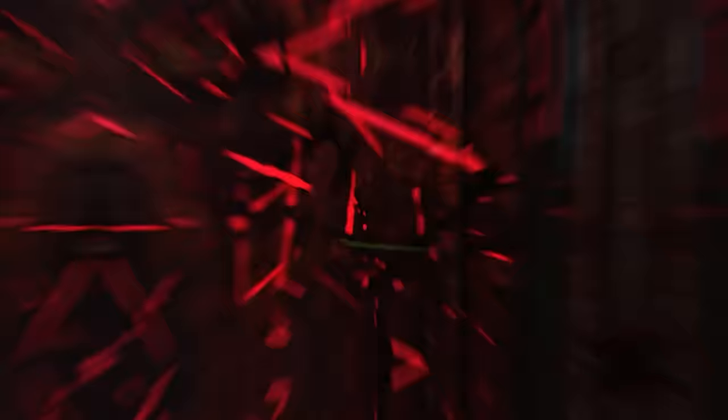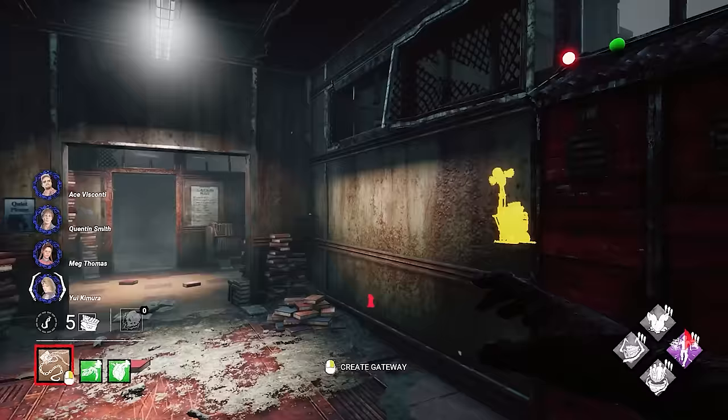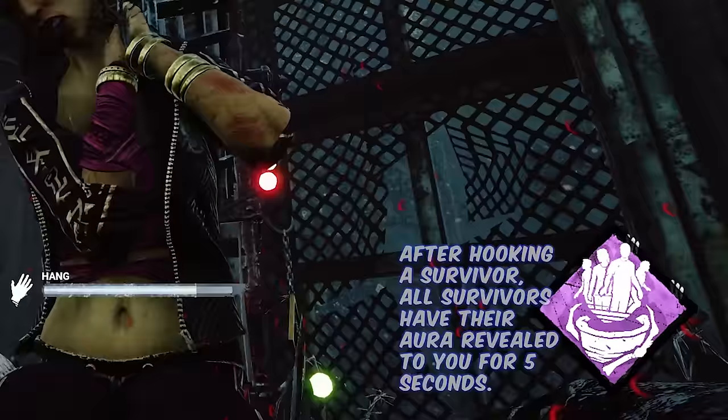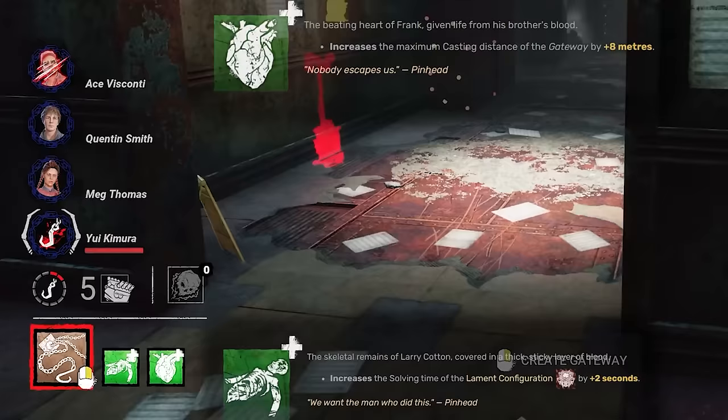The box chooses the spawn point furthest away from every player in the match. Keeping track of the box and every survivor position is not that simple, but the rest of our build makes that easy. Lethal Pursuer shows every survivor at the start of the game, and Barbecue and Chili makes survivors show us where the box actually is.